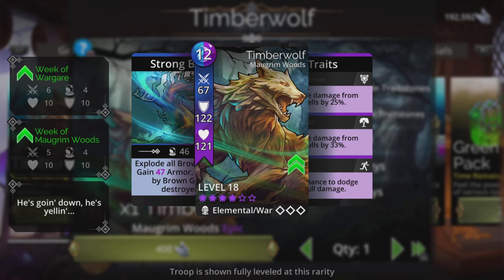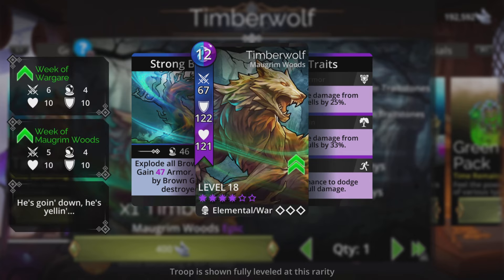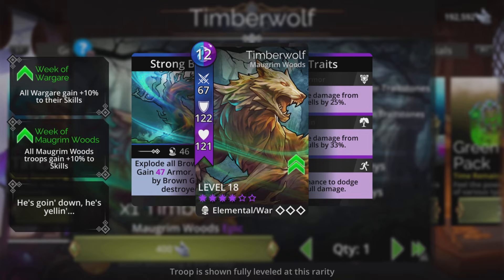Uses blue and purple. Reduce damage from spells by 25%, reduce damage from skulls by 33%, and 20% chance to dodge skull damage. Makes it a pretty good choice for first place in a team with those two damage reductions, as well as the chance to dodge skull damage.